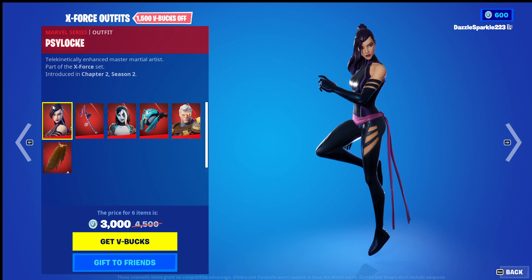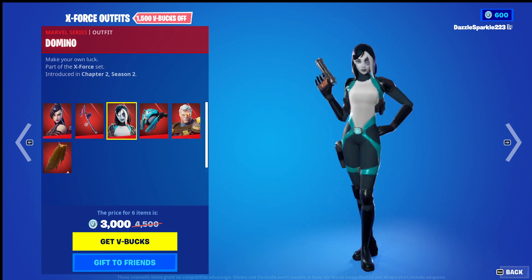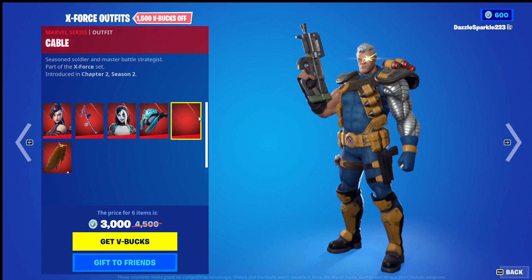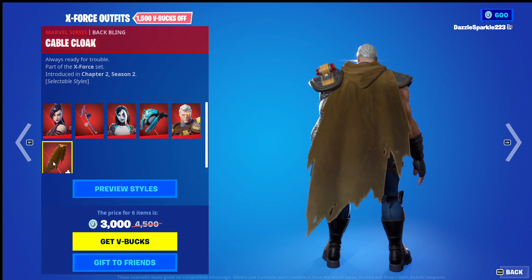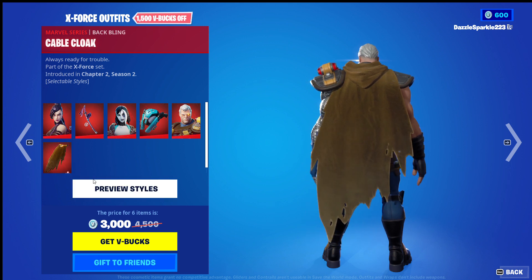This includes the Psylocke Outfit, Shuruyuki Back Bling, Domino Outfit, Domino Pack Back Bling, Cable Outfit, and the Cable Cloak Back Bling. I'll be giving each of the items, including any additional edit styles, a score out of 10 separately. I'll give the entire bundle a score out of 10, starting off with the Cable Cloak.